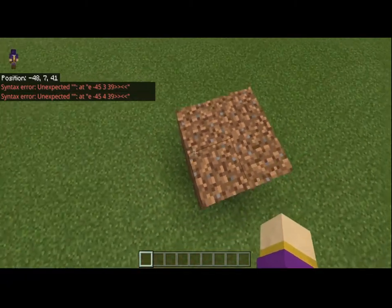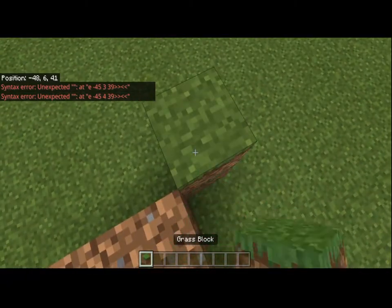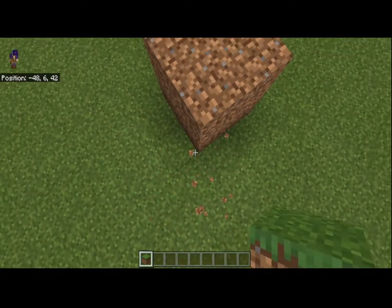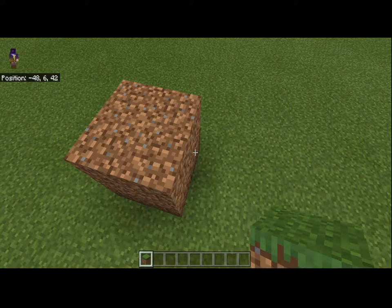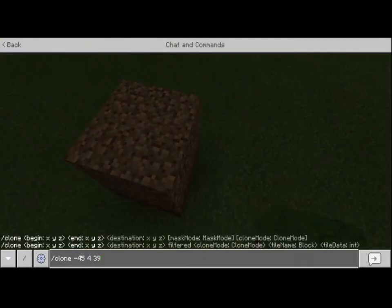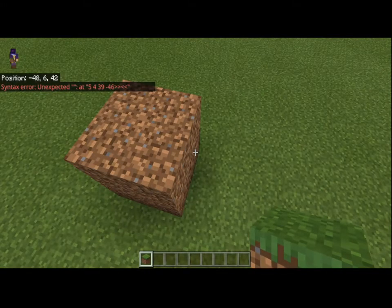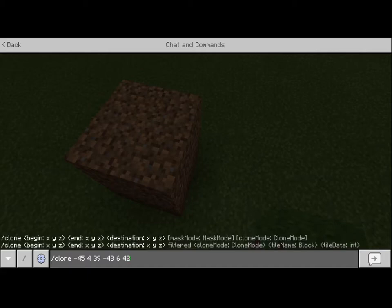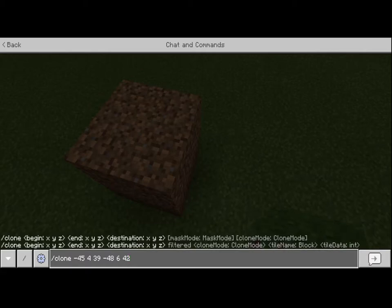We have to go stand right at the opposite corner — so that's Y level 6. Now I have to copy those coordinates in chat: negative 48, 6, 42. Now that we have both sets of coordinates, we can get on to experimenting.